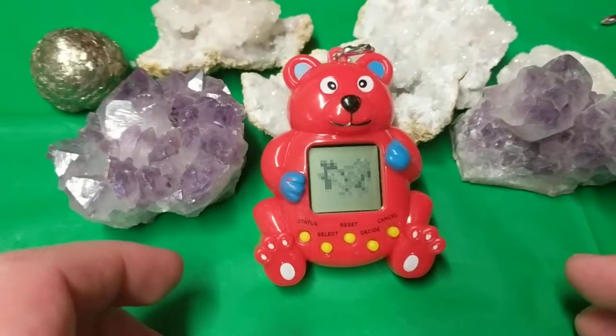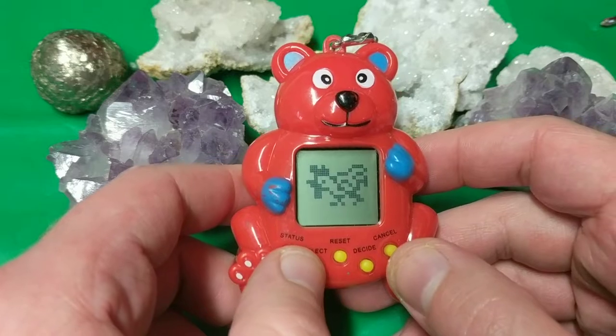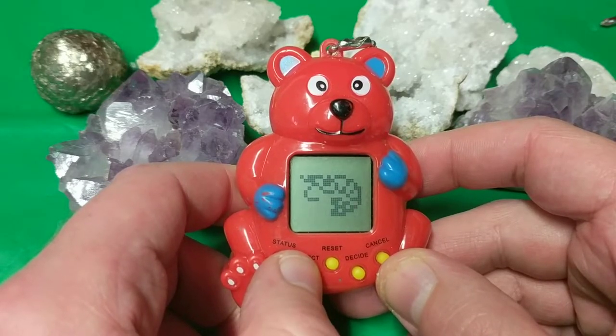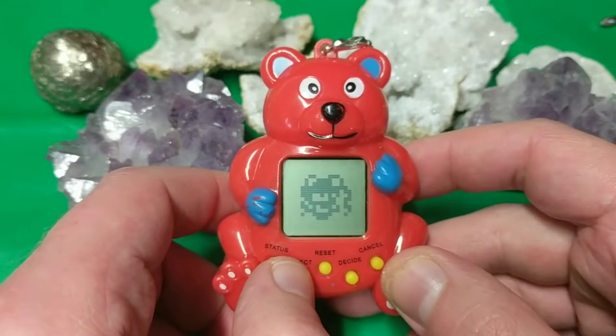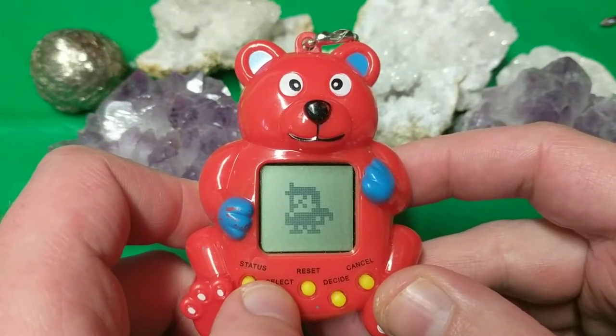Just needed to turn it off and turn it right back on. Anyways, 168 in one. We can select from chicken, panda, whale, tiger, seahorse, porcupine. Oh, this is my favorite - shrimp. Who wouldn't want shrimp? Sheep, penguin. Look at all this. I guess that's a detective guy and I really don't know what that is.